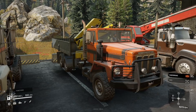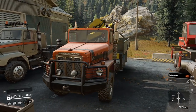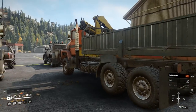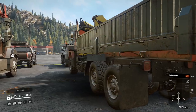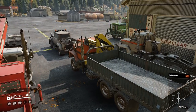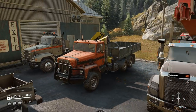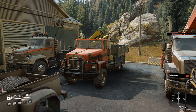Next up we have the Paystar 5000. This truck is great — as you guys know, I've been using it in past episodes. This has replaced the GMC. The downside is the frame is a little short. My two complaints about this truck: one, it tends to tip over fairly easily, and I don't even have the lift kit on it yet. Second, look how far under the truck that hitch is. So there's only certain trailers you can use with it when you have a bed on the back, which makes it a little less flexible than the GMC MH9500. However, it can go places the GMC couldn't go.